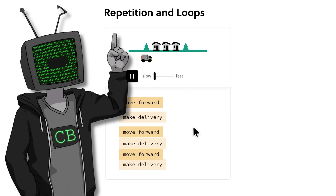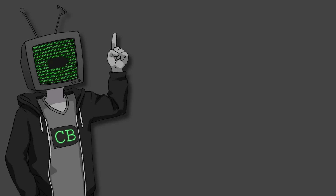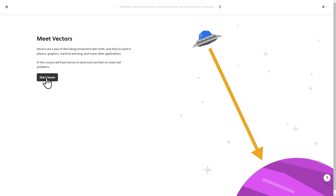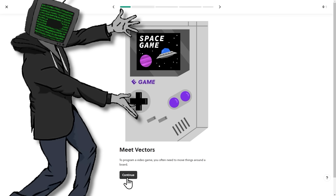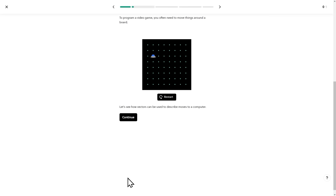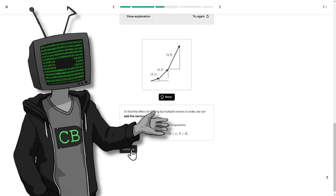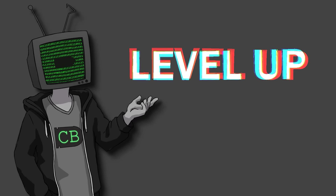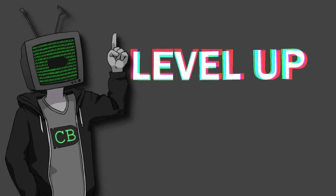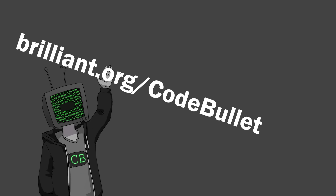Thanks once again to Brilliant.org for sponsoring this video. Brilliant is your place for all things math, science, and computer science. I've talked a lot about how Brilliant can teach you all things AI and algorithm stuff, but it also has really useful courses to help you with game development. They have a great course on vectors, which is basically how all video games are doing everything — 2D, 3D, puzzle, or action games, they're all using vectors. And Brilliant's vectors course is a great place to learn. It's got interactivity for days — they get you to move around a cute little spaceship to explain all things vectors. This is just one course of hundreds of interactive courses. Go to brilliant.org/codebullet to try everything for free for 30 days, and the first 200 people to sign up for a premium subscription get 20% off.